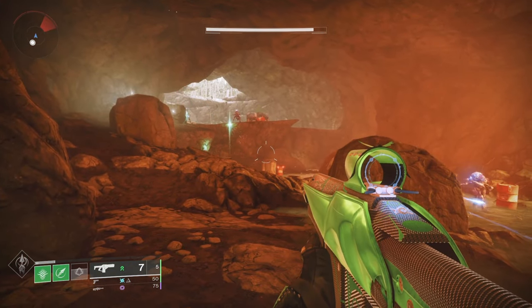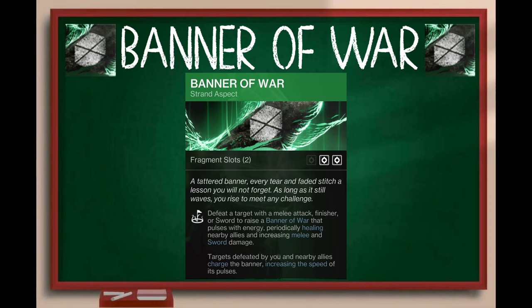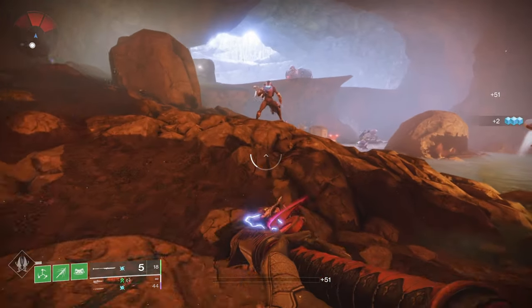That's gonna do it for the hunter aspects. Let's move on to the Titan aspects and we start with potentially the strongest one in the game: Banner of War. It reads: defeat a target with a melee attack, finisher, or sword to raise a Banner of War that pulses with energy, periodically healing nearby allies and increasing melee and sword damage. This doesn't mention glaives but it also improves glaive damage. Targets defeated by you and nearby allies charge the banner, increasing the speed of its pulses.